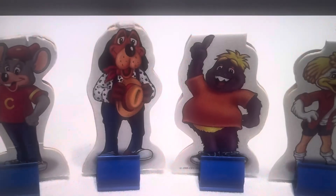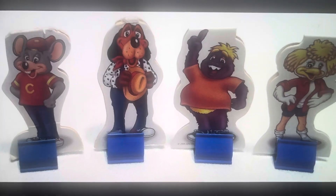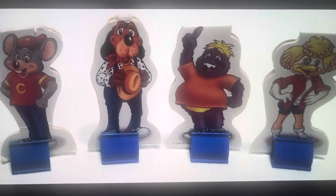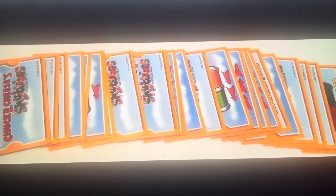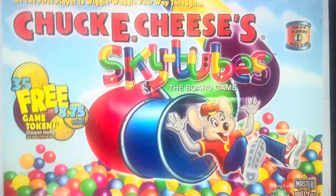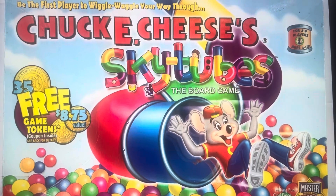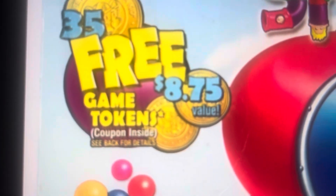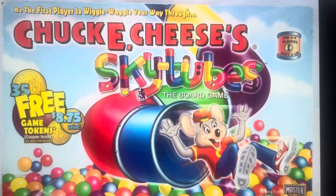You first start off by picking one of your favorite Chuck E. Cheese characters, which would include Chuck E., Jasper, Munch, and Helen. There are also cards that tell you where to move forward and stuff like that. Some of them would include free game tokens.